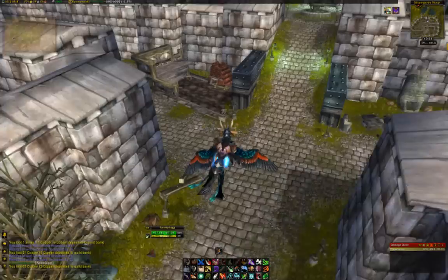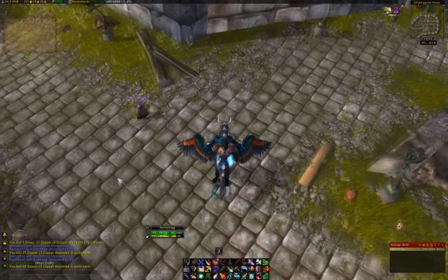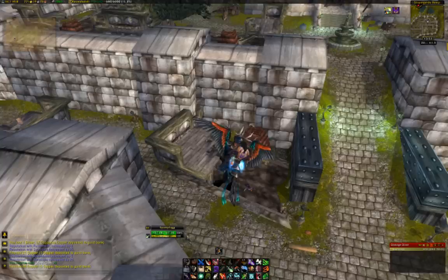I usually try to group up with them if I can. And if they're from the opposing faction, I will usually leave them to it. He's level 29, so I might leave him to it just now.